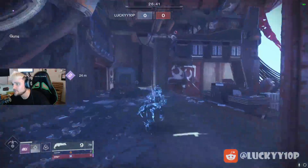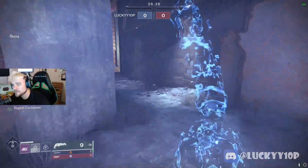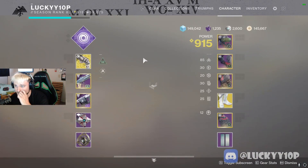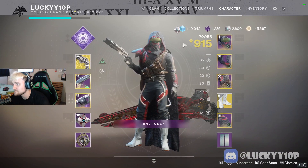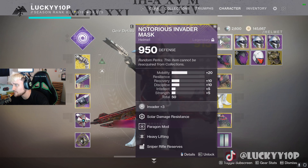This is just a normal Crucible match, and I can be infinitely invisible. I'm going to show you exactly how right now. The first thing you're going to need is year one armor, because it has paragon mods that you can put on it. You're going to need paragon mods and year one armor — if you don't have either of those you might be in some trouble.